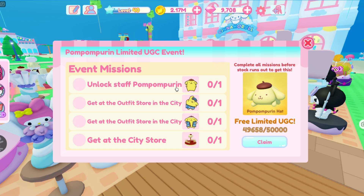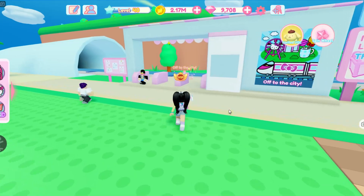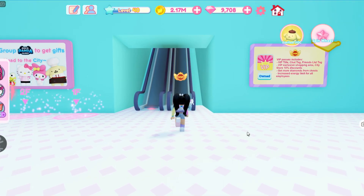There are four missions that you need to complete: unlock the staff, get the outfits, and also unlock the bench at the city store. Let's head over to the city store to check out all of these items and how to get them.